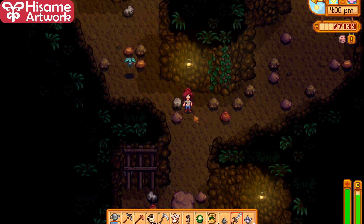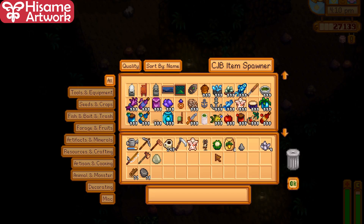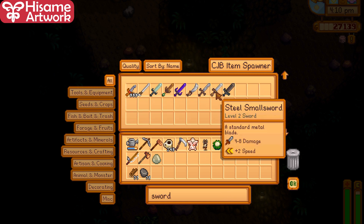If you're on PC and you've lost your sword — maybe you threw it away by accident because you can accidentally discard a sword — what you can do is get the Item Spawner mod, press I, type 'sword,' and then you can get your sword back.